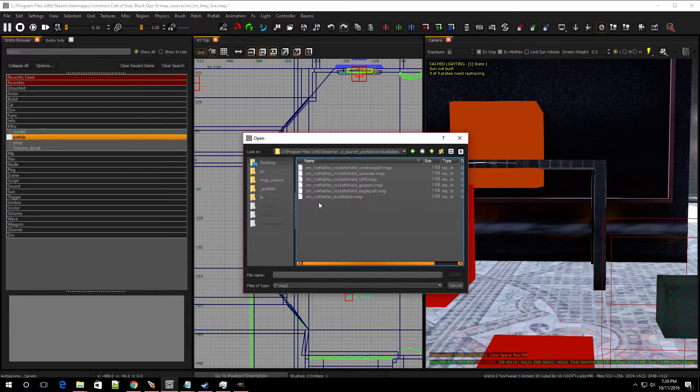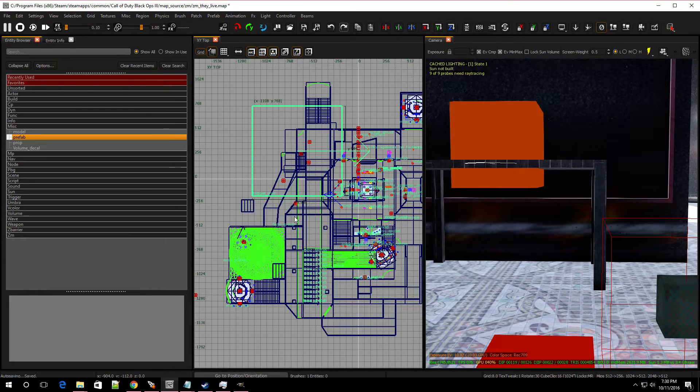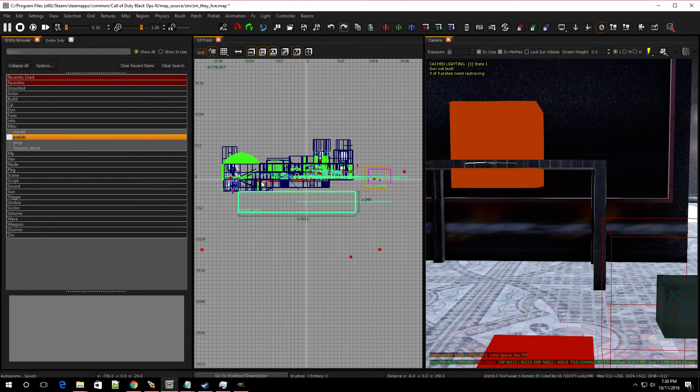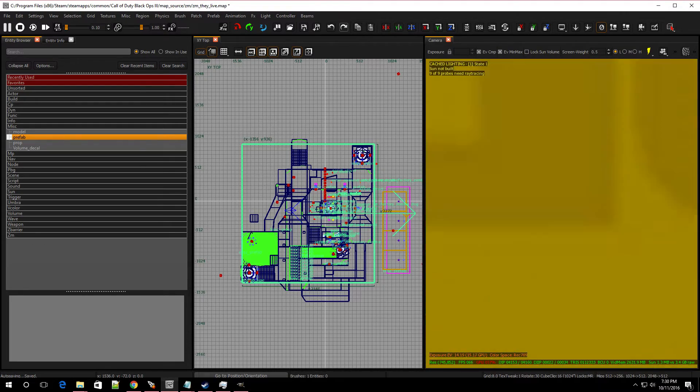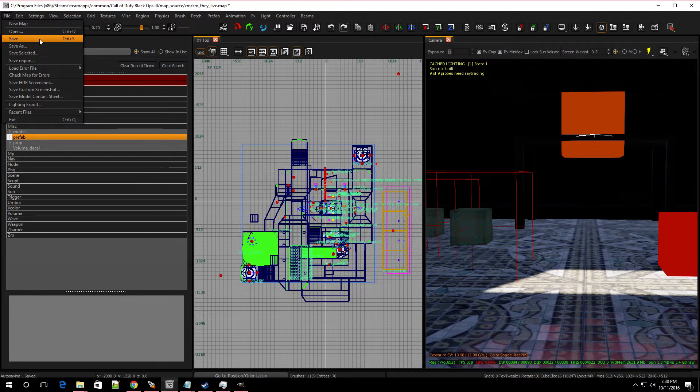Drop in one more prefab — zm, buildables. We've added one, two, three, four parts and all we need now is the rocket shield spawner. This one we're going to put under the map — it's going to be a trigger. Double click on it, bring it over, there's the trigger. Now stamp it: have it selected, go to Prefab, then Stamp Prefab, so we can modify it. Stretch it out to the length of your map and leave it under the map. The trigger has to be under the map because it helps the pieces spawn. Hit escape.